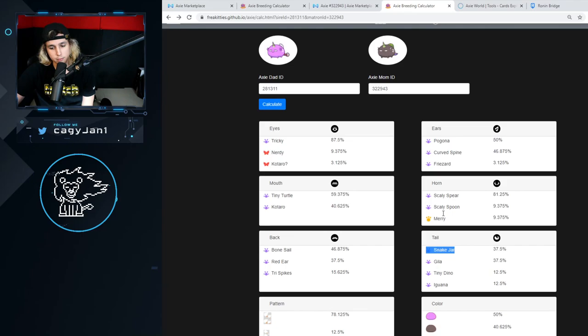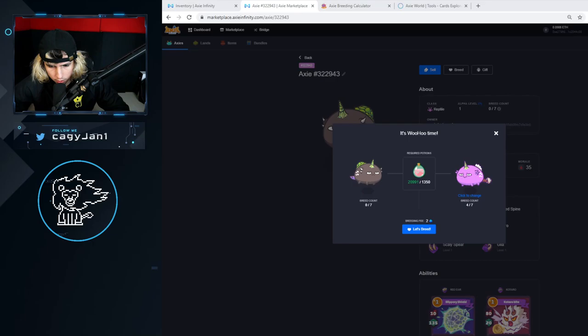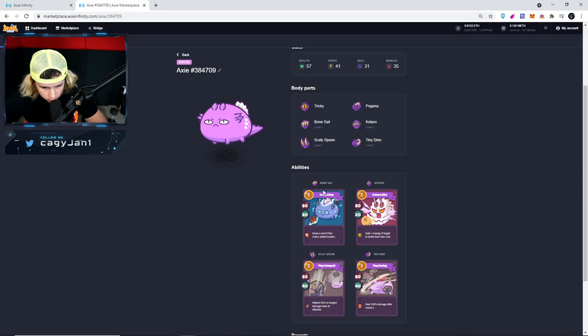There's a split: it's either Gila or Snake Jar — a 50/50 split, 37% chance each. The Axie I just bought already has four breeds, so I can only do three breeds with it. This one is the closest that gets me Bone Cell, Tiny Turtle, Scaly Spear, and hopefully Gila. It's going to cost us two Axies and a lot more SLP because we have four breed counts. We're just going to max this one out — we're going for it.